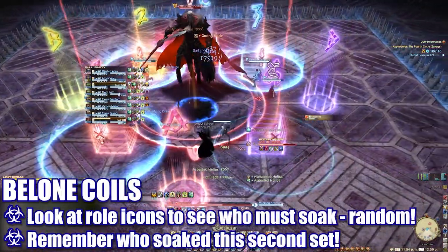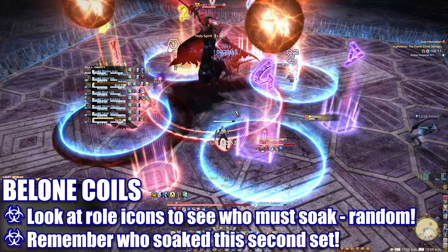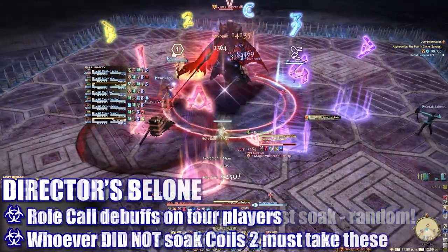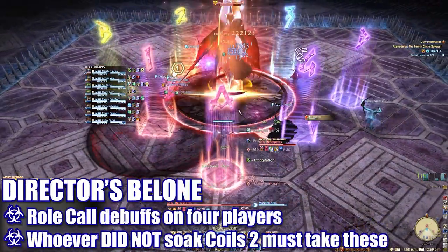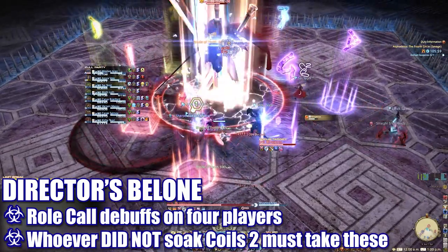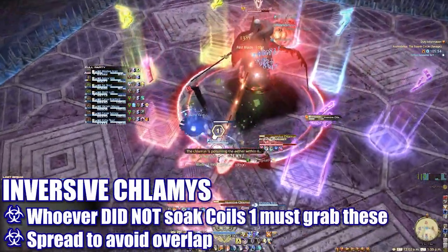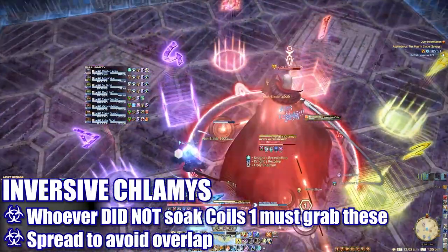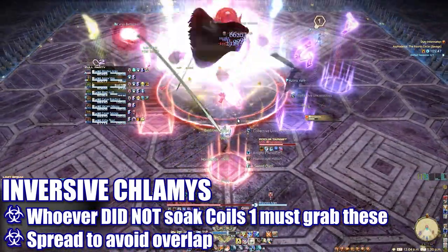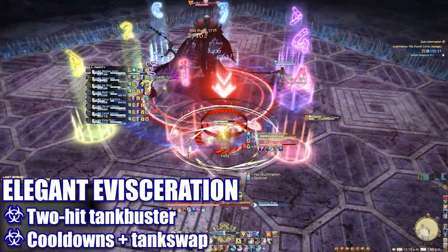Another Blood Rake cast on all players to heal through, before the boss casts another set of Balloon Coils. Players will need to quickly identify who needs to stand in the coil circles and do so before they explode. These players will also be unable to take the Roll Call debuffs later — take note of this. The boss will then cast Director's Balloon and four players will be afflicted by the Roll Call debuffs. The players that did not soak the second set of coils will need to grab the Roll Call debuffs off vulnerable players. During the next Inversive Klamis cast, the players that did not soak the first set of coils will need to grab the tethers and spread them apart to avoid overlapping others.